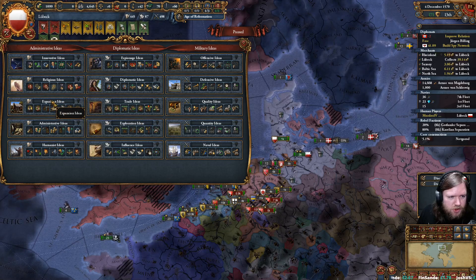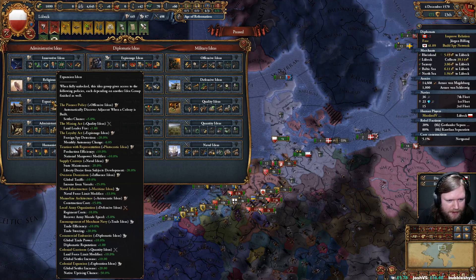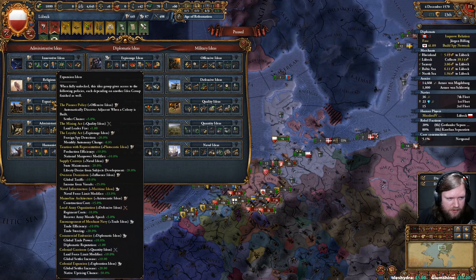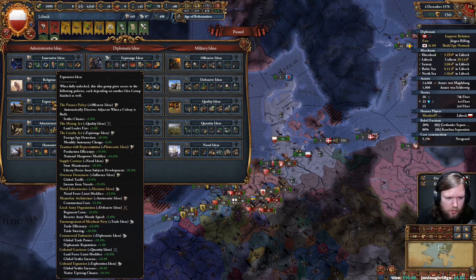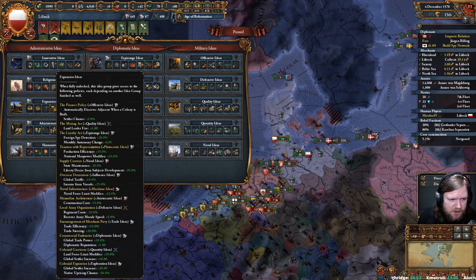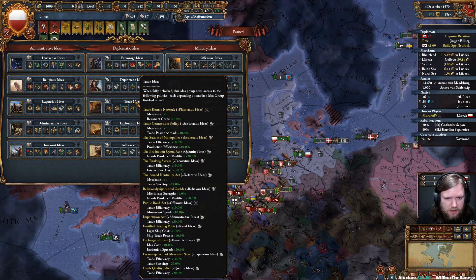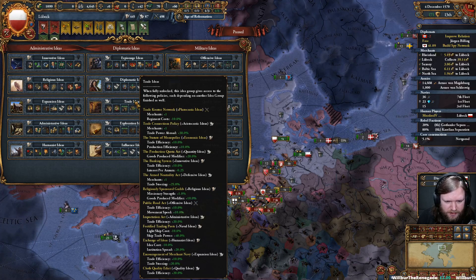If we went Expansion, we'd get production efficiency and national manpower. Or Naval force limit plus 33%. That's actually one reason not to take Exploration — Expansion and Maritime basically does what Exploration does but better. Trade and Plutocratic is another merchant and regiment cost reduction. Economic trade efficiency and production efficiency — less important.